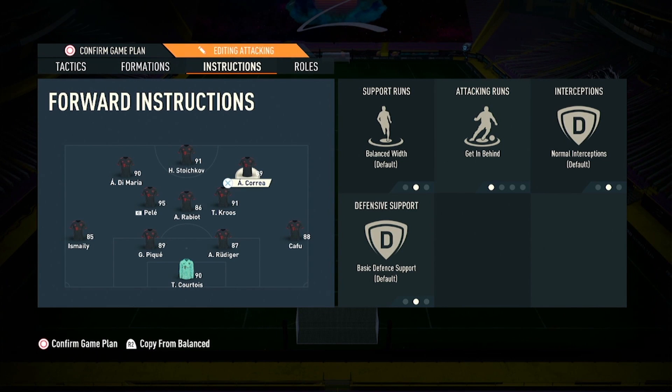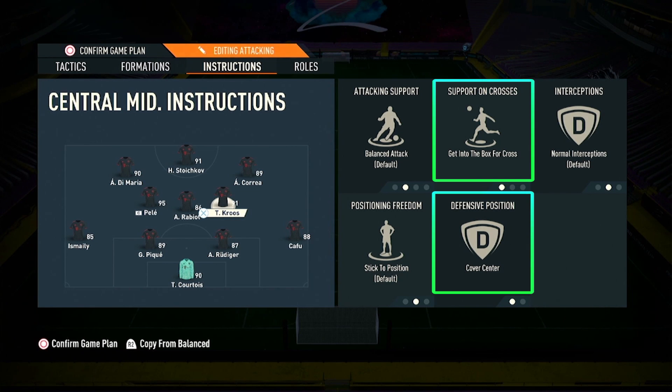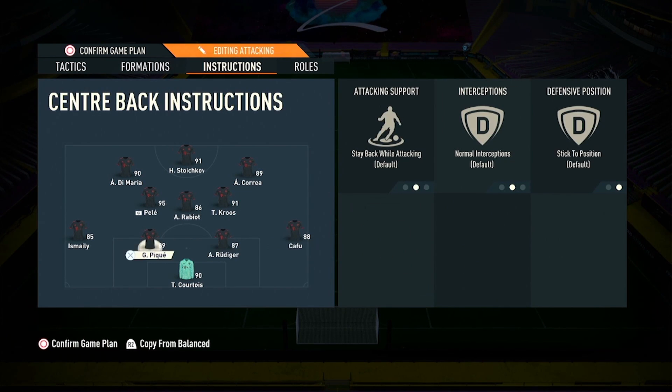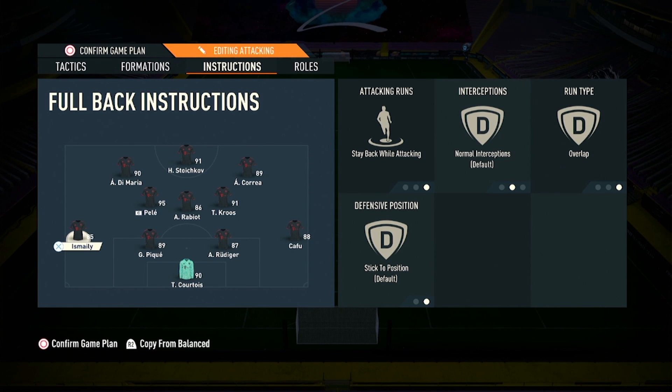Instructions: left winger get in behind, right winger get in behind, third midfielder get into the box for cross and cover center, right back stay back while attacking and overlap, left back stay back while attacking and overlap.